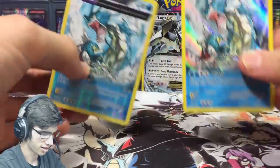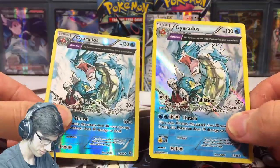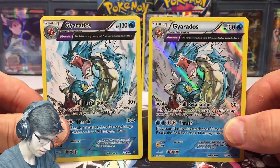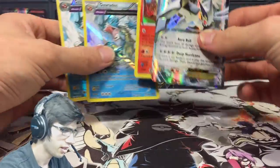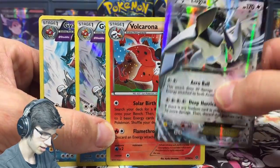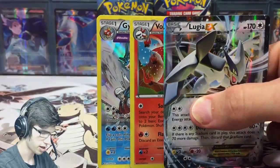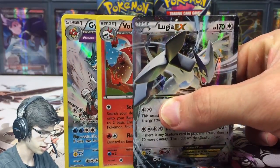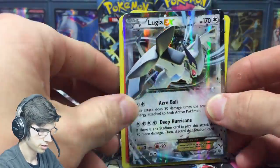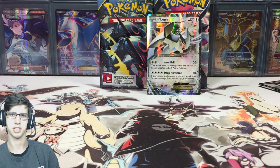Let's do a little comparison here — we got the reverse Gyarados and we got the holo, so that's sweet. The pulls of this part: Lugia EX, the Volcarona holo, and the Gyarados holo — three holos this part plus the reverse holo. That's not a bad way to start; three pulls on a part is pretty sweet.